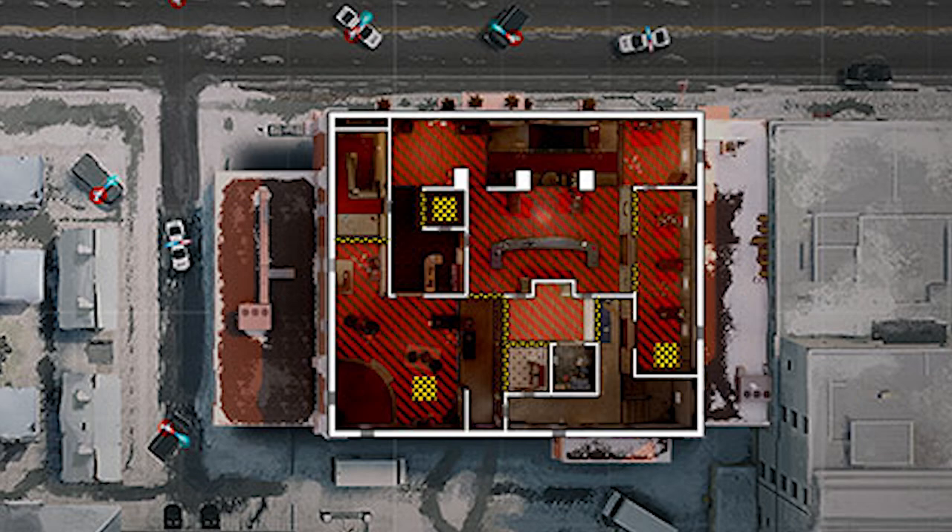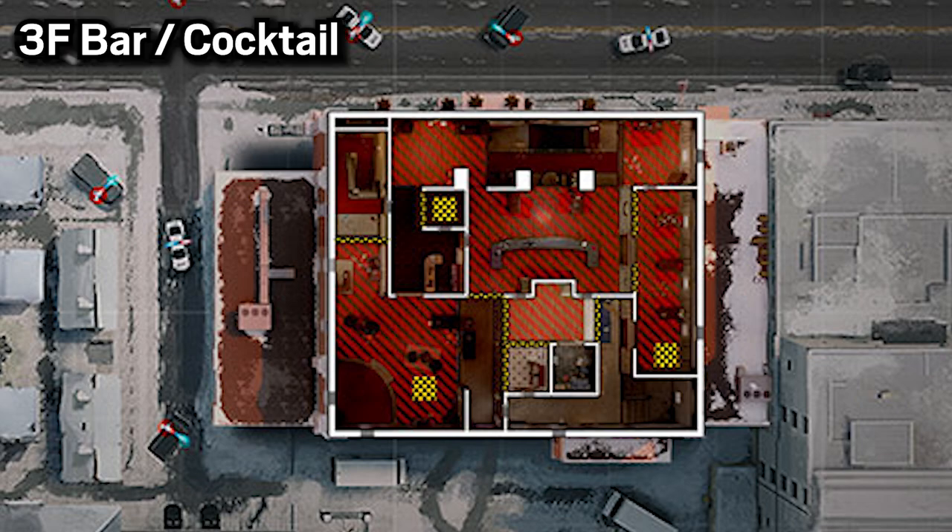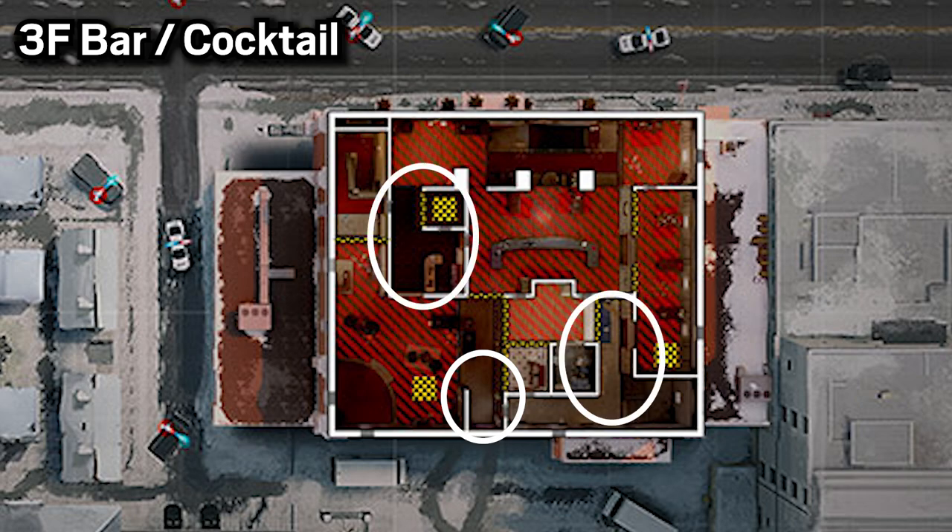Let's first take a look at the map from a top-down view. The most common site is going to be the bar and cocktail site on the third floor. You're going to notice that all these red diagonal lines are soft floors. Wherever there aren't those red diagonals, those are the power positions for defenders — at pixel door, top white or planks, and cigar shop. These are areas that you can't be naded from below.